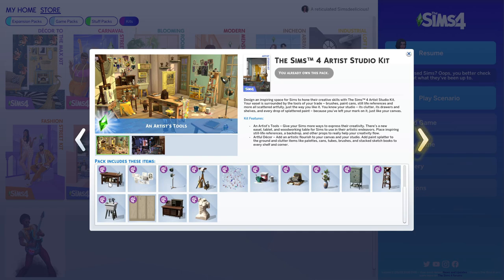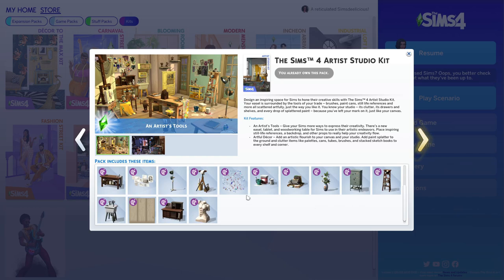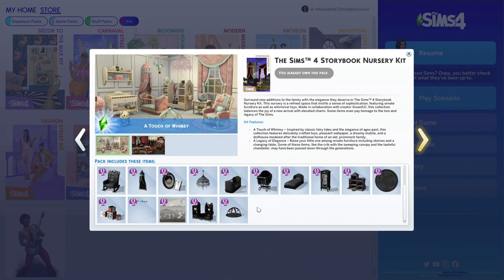Next is the Artist Studio Kit and I love this kit. We got a new woodworking table, which I love because I hate the base game one. I usually have my sims paint, so we now have a new easel, a new sketch pad, a new woodworking table, and the rest is cute clutter. If I were to rate it I'd say I need it — at this point I really want it.